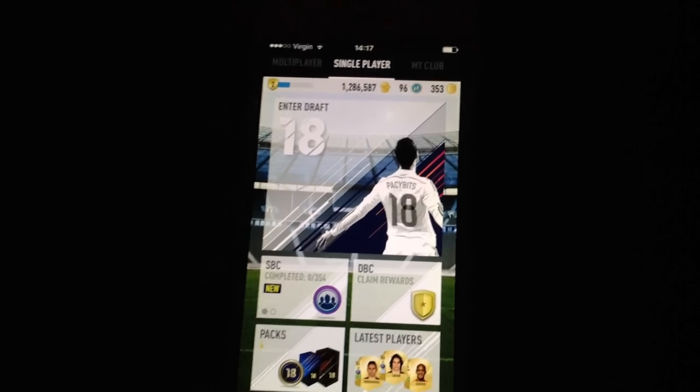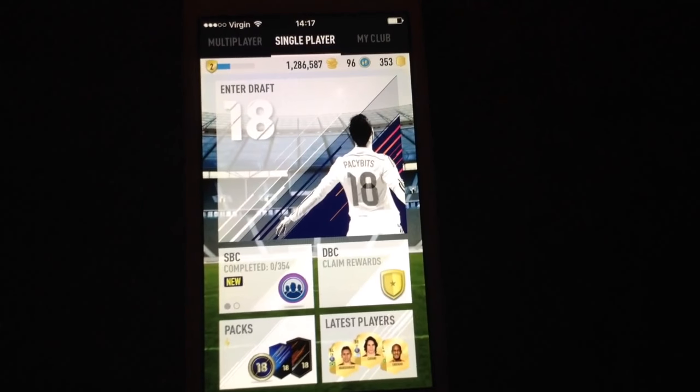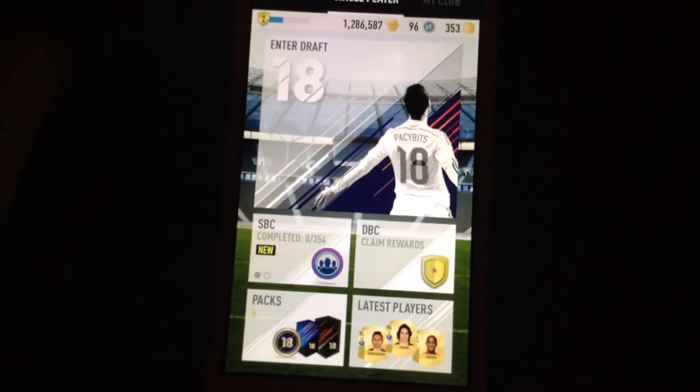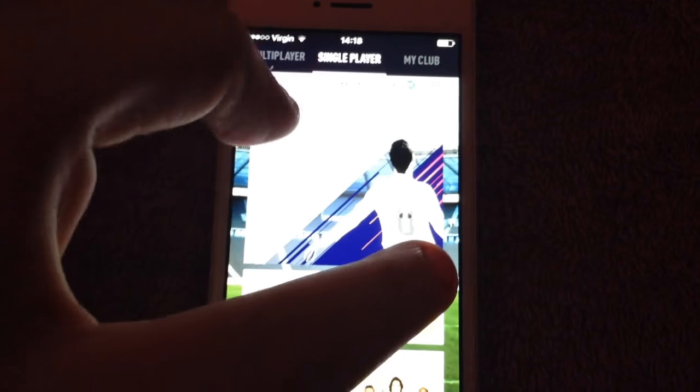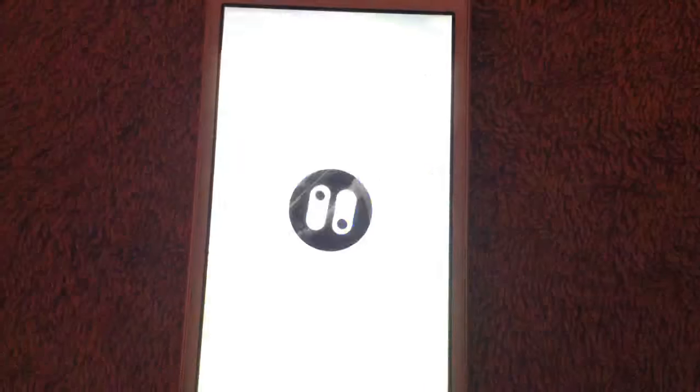Hello and welcome to today's episode of the Draft Builder Challenge Rewards. This week I finished in Gold 3, which is okay — not the best, but I've been having problems with school work, and that comes first. With the Gold 3 finish we got 370k, two big packs, and 12 tokens.